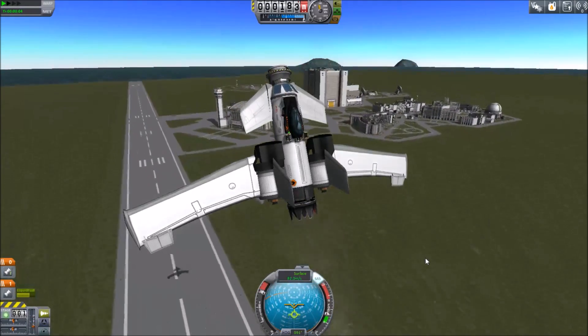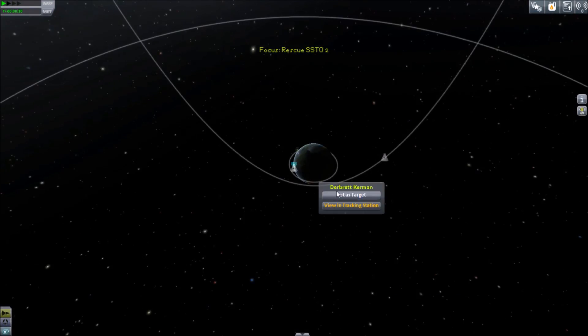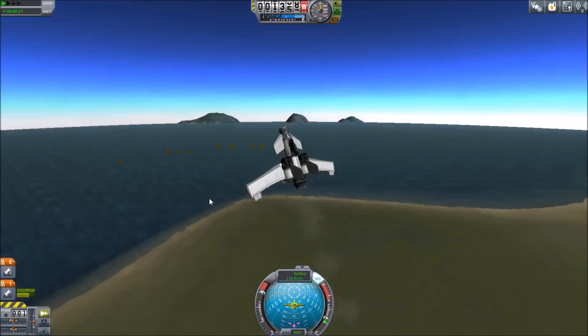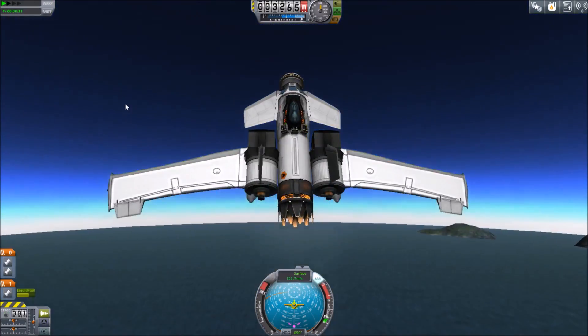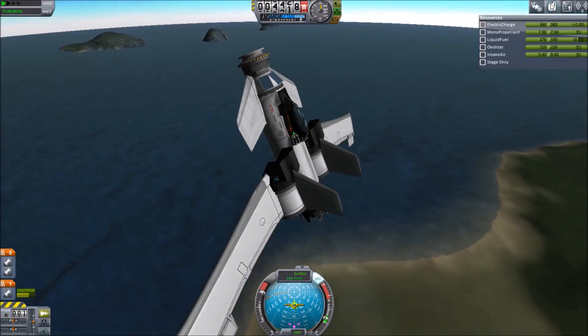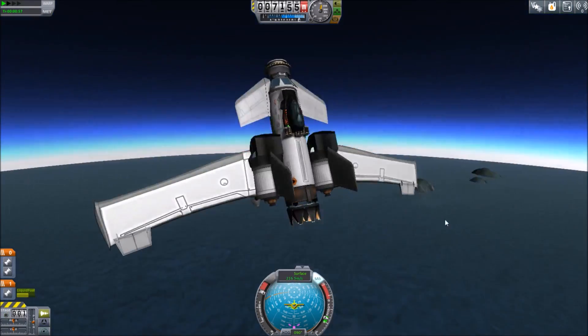So I decided to make an SSTO, and you can see we hopped Bill out on the runway because I have a probe on it but the game likes to spawn in a guy. So we're going to use Bill as a target for landing later. Test the engines there and we're going to speed up time 4x until we get the intercept.